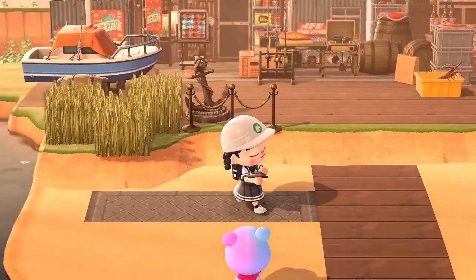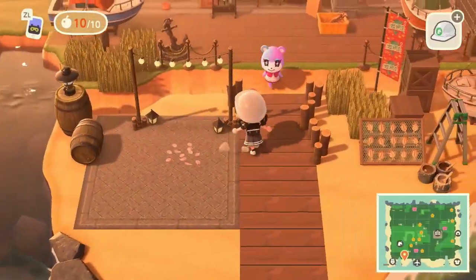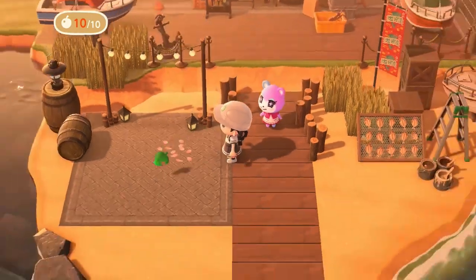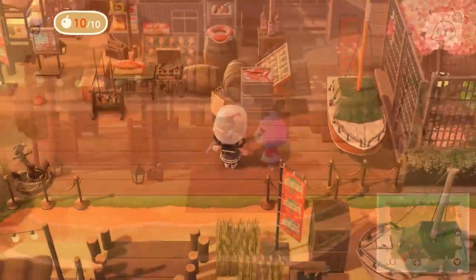Like we can do that on Disney Dreamlight Valley, but we can't do it on Animal Crossing. Imagine all the possibilities if we could actually decorate underneath all the gazebo items. Since we cannot do that, I may be decorating with some fish market themed decor just around the gazebo — this is mostly just a little filler build for this empty spot by the dock.